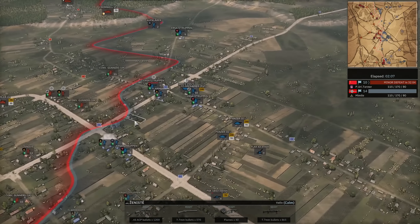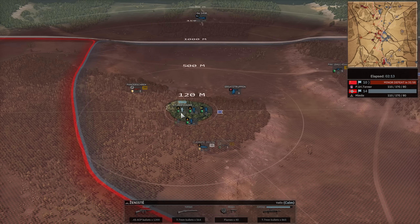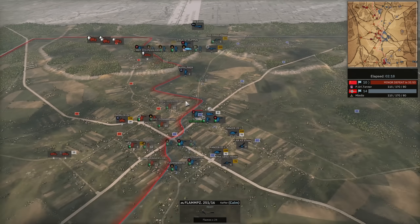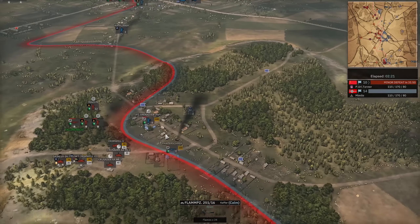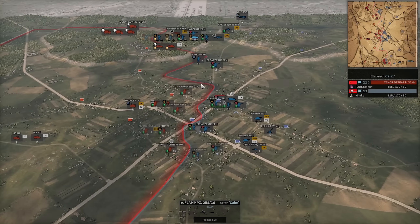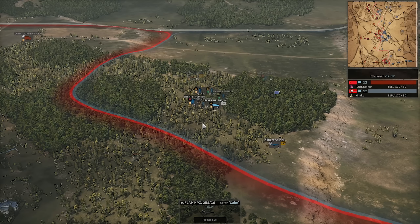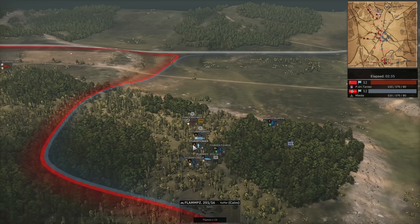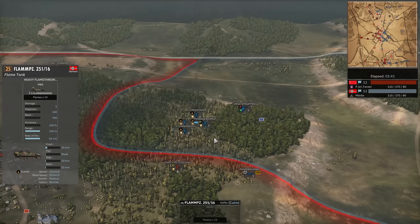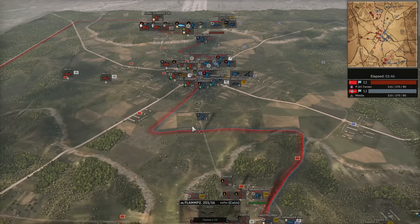Up north you've grabbed this easy flag with Sturm Pioneers and a Flammpanzer half-track. How do you feel about Flammpanzer half-tracks? It's a very special unit - it doesn't perform well against Soviet infantry because the PTRD will eventually kill them. But in light cover it can do a lot of damage to infantry. Sometimes it does wonderful, sometimes it does nothing - quite a weird unit. They're 25 points, so if they work they work so well, and if they don't they just kind of instantly die. But it's not that expensive so it's not the end of the world.